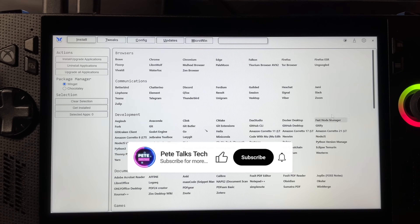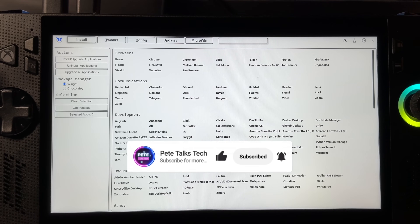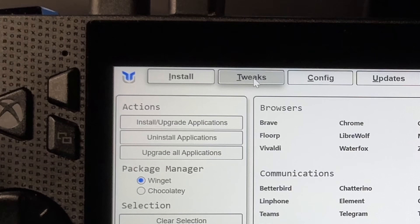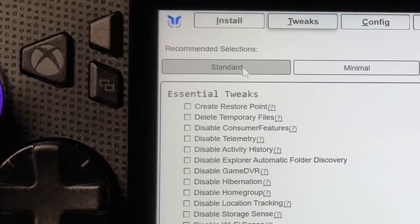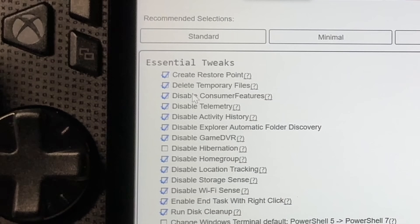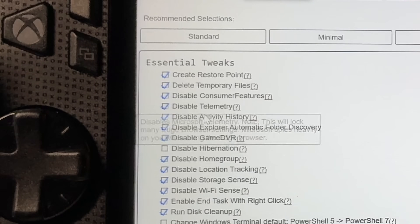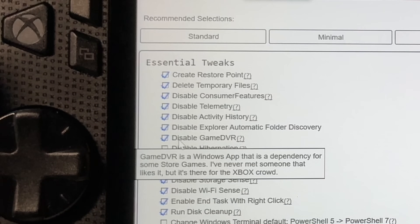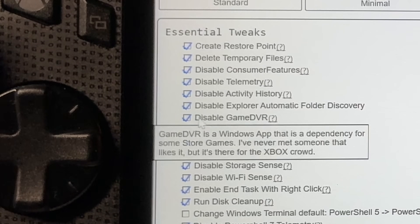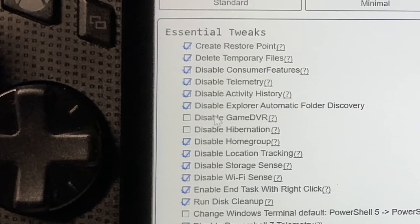For step three, let's debloat Windows — don't get freaked out, I know this looks intimidating if you're new to PC gaming. Head to the Tweaks tab at the top and click Standard, which selects most items on the left. Hovering over any tweak gives an overview of what it does, which is super helpful. If you use Xbox gameplay recording, you may want to untick the Game DVR option.